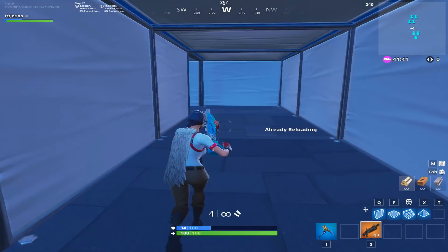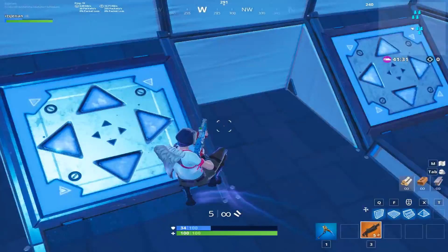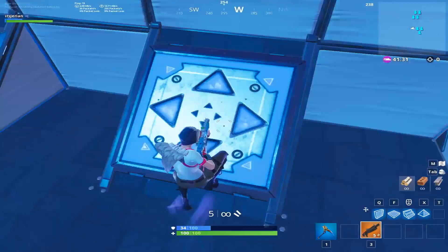This section is probably the coolest in the course — I saw it in a Tito video so shoutout to him. The bouncers send you diagonal and you have to line up your shot while getting sent across to the next one. It's extremely fun and not really as easy as it looks.